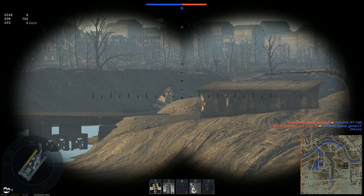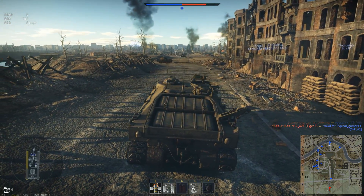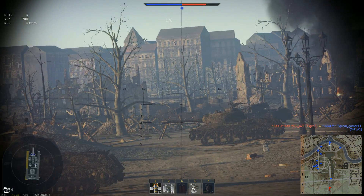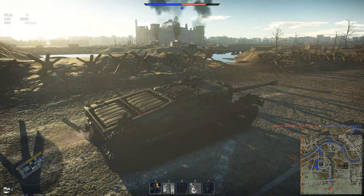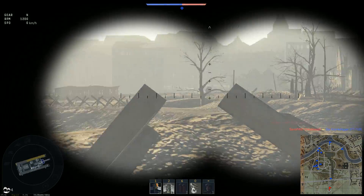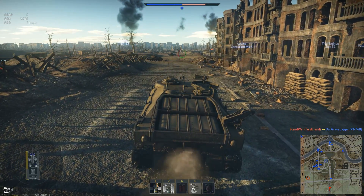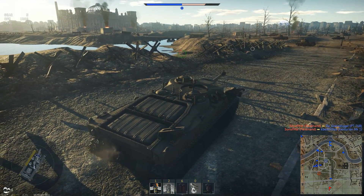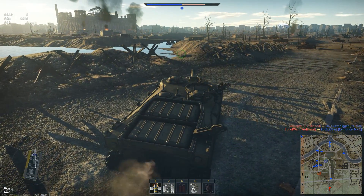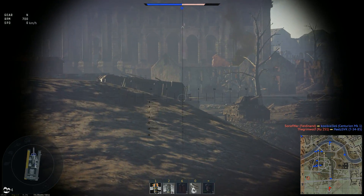Easy kill right there — I just want to make sure that Panther is still there. If we turn to engage him we've got a Whirlwind on us. If we turn to engage him we're going to completely expose our side. He's still there. If we weren't playing here, our team would have been heavily flanked.